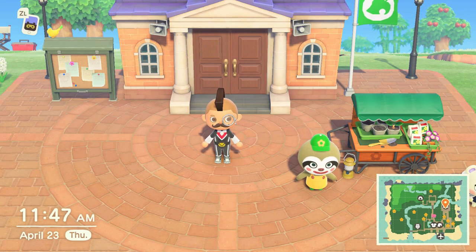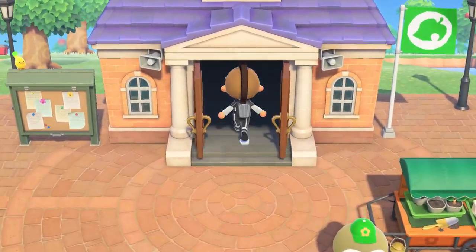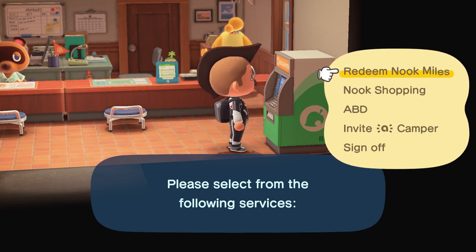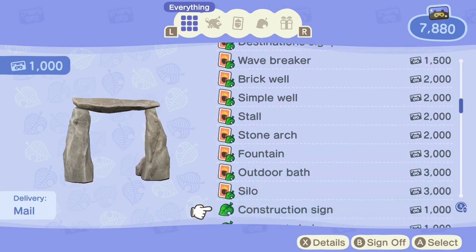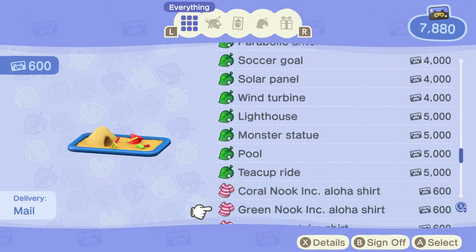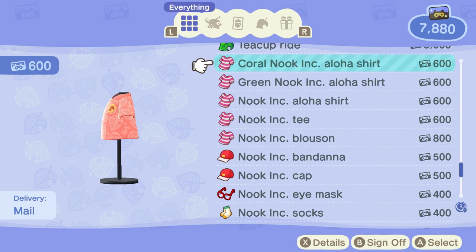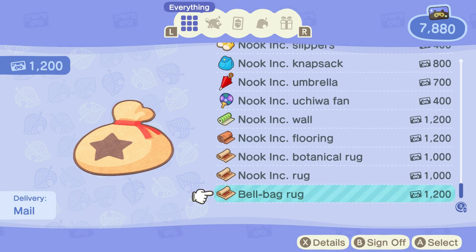In addition to Mr. Leif, the sloth-looking fella, we have some other things to point out. If we go over to the Nook Terminal — the Resident Services Terminal — and look at Redeem Nook Miles, there are some new shirts you can purchase, and a rug as well. We now have the Coral Nook Aloha shirt — pretty snazzy — and then the green version of the Aloha shirt. In addition to those two shirts, we have a new bell bag rug, which is pretty cool. I've actually put one in my house already.